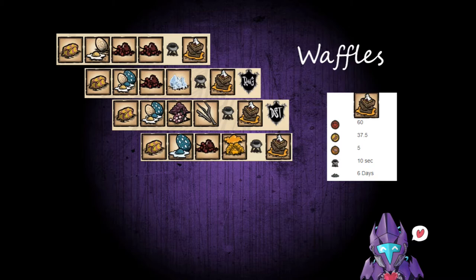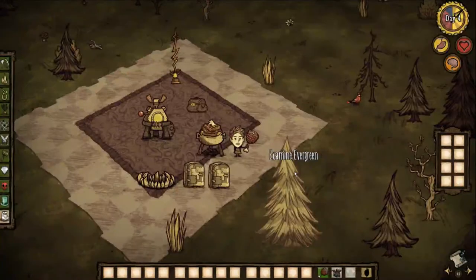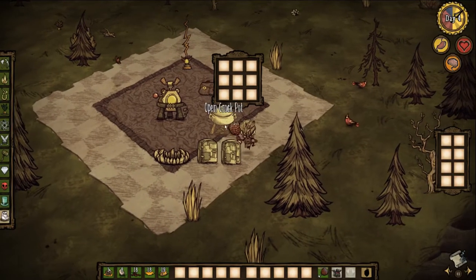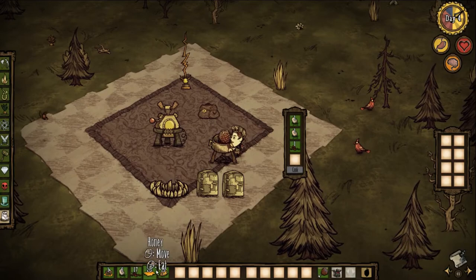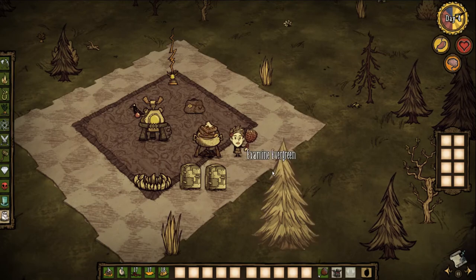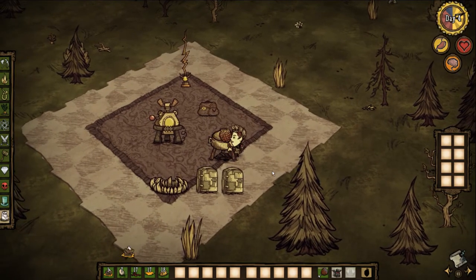Here's a late game recipe: waffles — everybody loves waffles. This is a harder one to get because you need butter, which is a 2% drop when you attack butterflies. This bad boy gives you 60 health, 37.5 hunger, and 5 sanity — 10 seconds in the crockpot and 6 days to rot. You need a sweetener, an egg, butter, and some filler items like twigs or ice. Go smacking those butterflies and see if you can snag yourself a waffle — it heals for a lot.